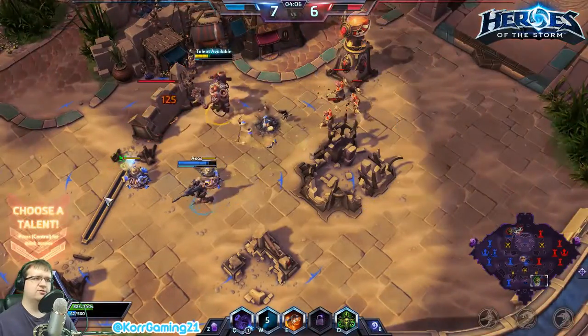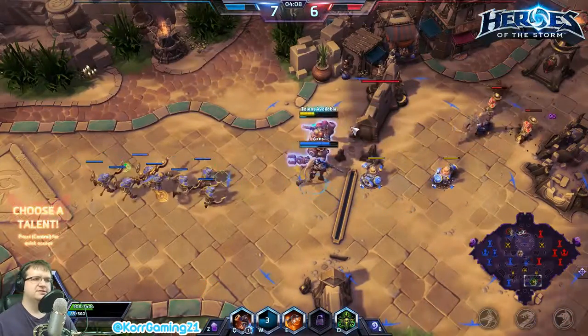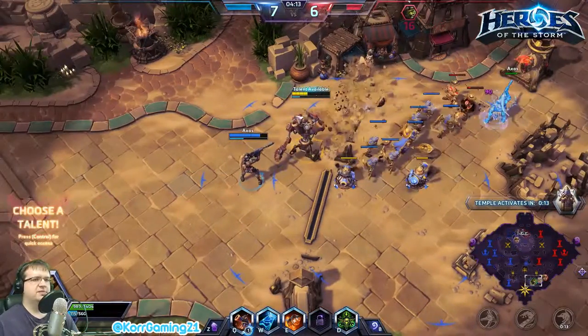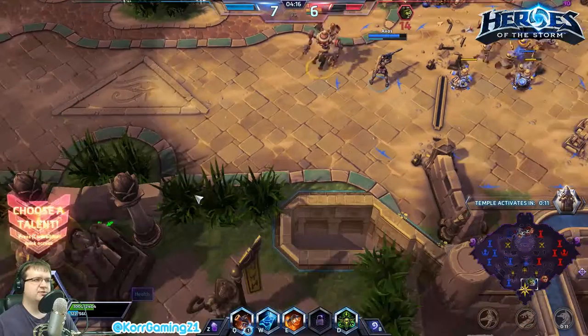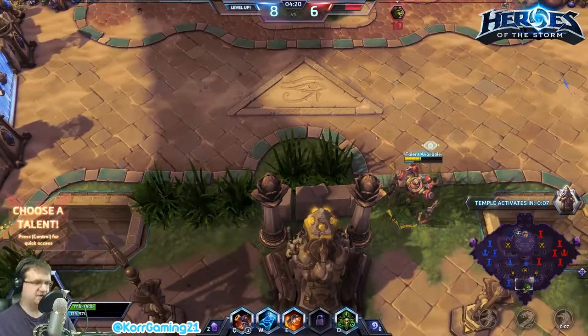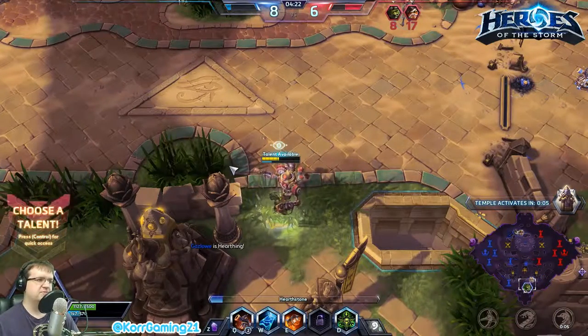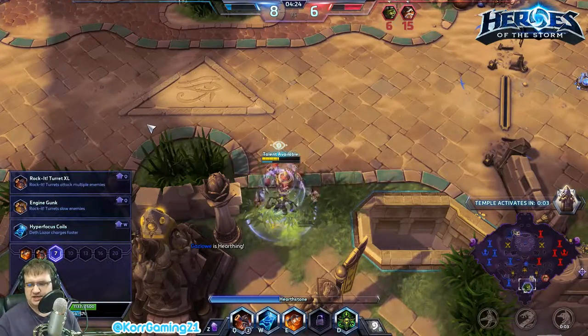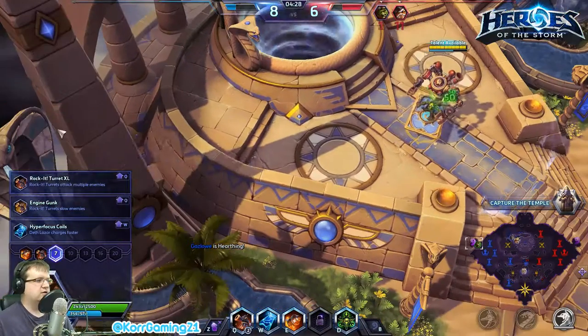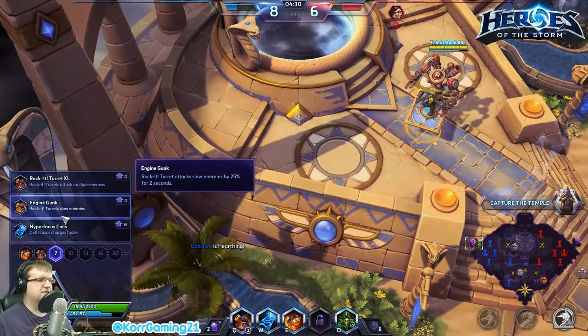I keep getting in range of this enemy turret on accident. We took a talent that means when we basic attack things, our turrets stay up longer — so basic attacking a wall can totally be beneficial.